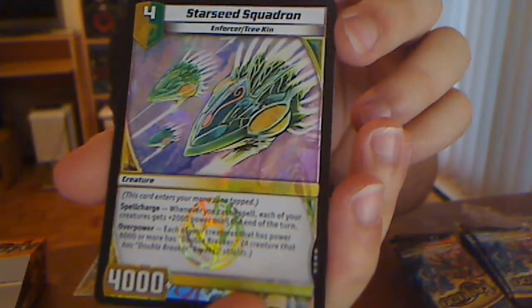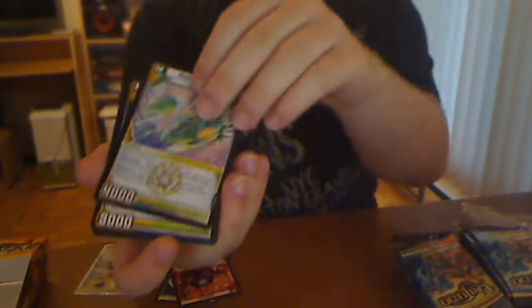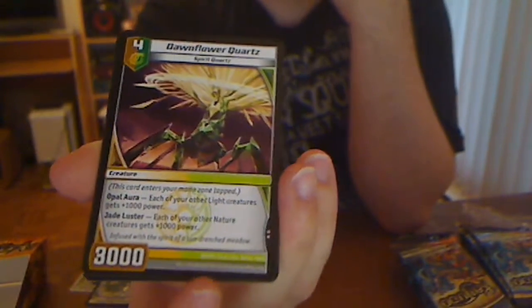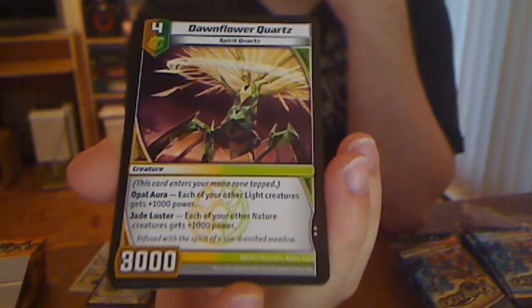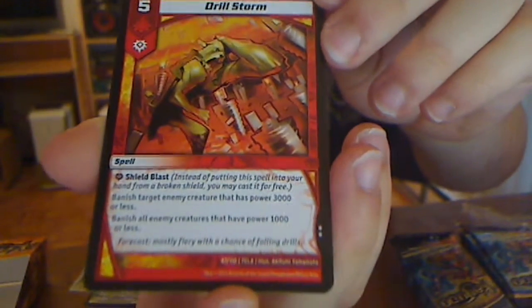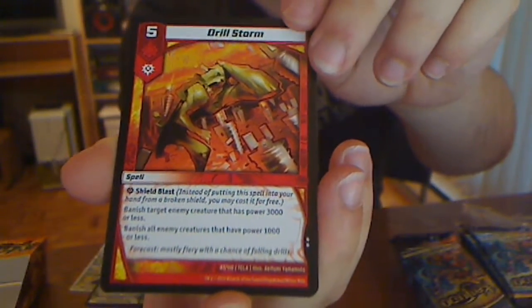First very rare — Starseed Squadron. I actually really like this card. Light Nature is really cool in this set. You know what this card does, it's been previewed. Dawnflower Quartz — the Quartz Cycle. There's a bunch of Quartz cards that power your two civilizations by 1,000 power each, and if it's both, it gets 2,000 power, which is really cool. Drillstorm — you banish at 3,000, then you banish all enemy 1,000s. And a Quartz card.